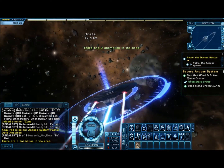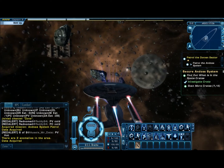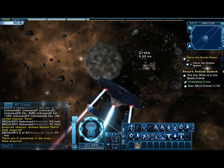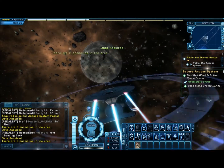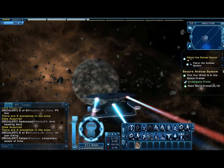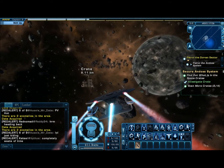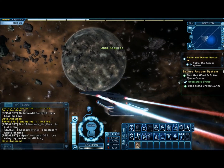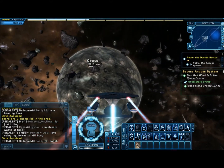Use the tractor beam on the deflector dish — there's one over here. Alright, obviously this is not going to be a combat mission; this is just going to be a deal where we need to scan these crates. Here's the third one. And where is the fourth and final one? There it is.